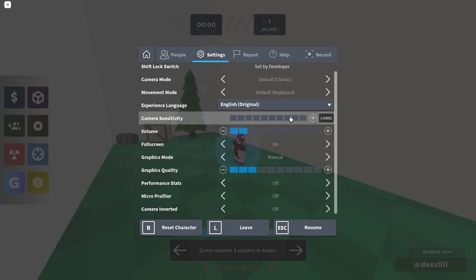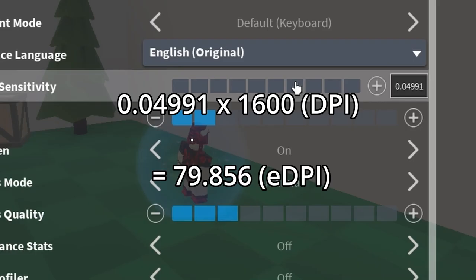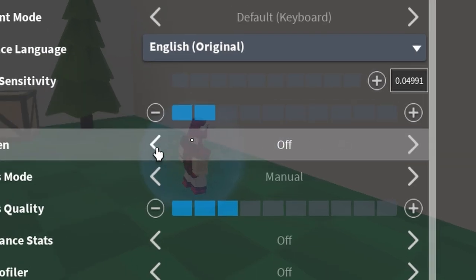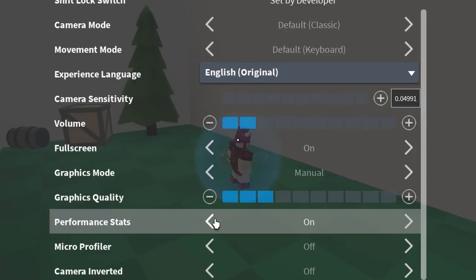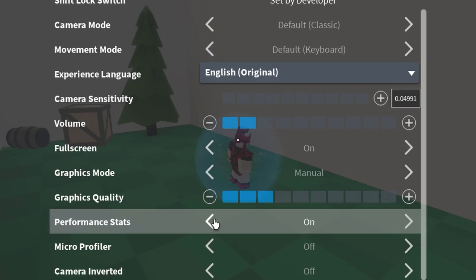Now for my Roblox settings. My Roblox sensitivity is 0.04991 by 1600 DPI. I always play in full screen mode and my graphics quality is normally at 2 or 3. I normally have my performance stats on, but since I'm making a video, they're off.